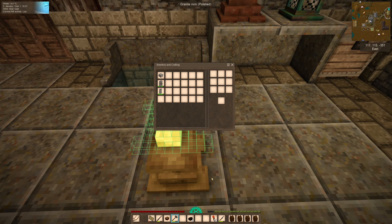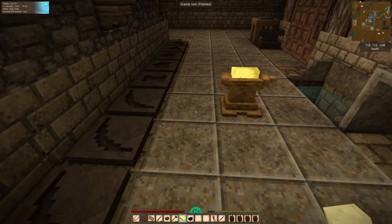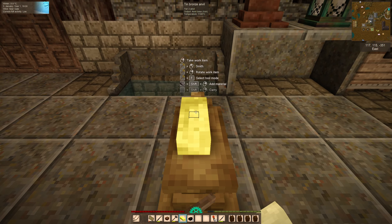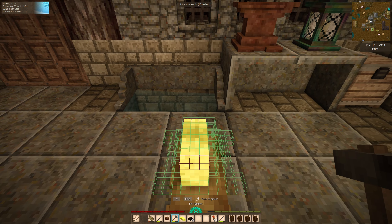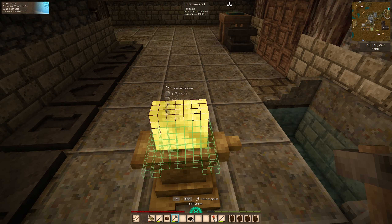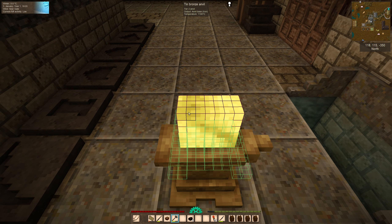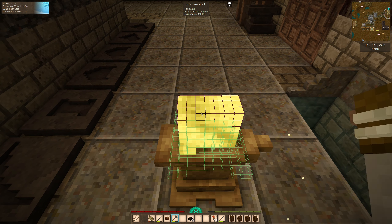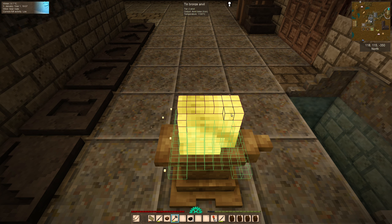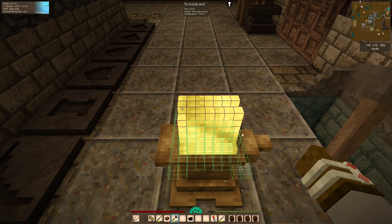Let's just move that coal over a bit. Let's grab a couple more of these. Get the hammer out, put another one on. Bring some of this down. We should have enough durability on our hammer to do this. So I'm just going to pull down the top two layers here.